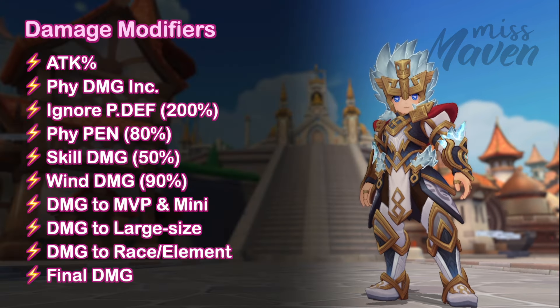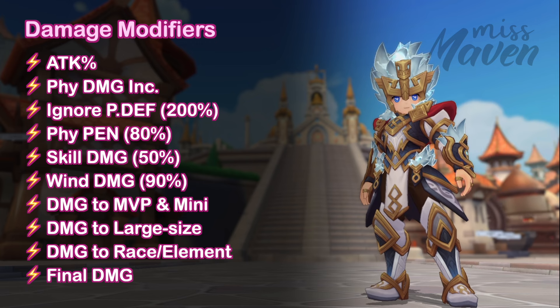As for damage modifiers, these are the ones that can further boost Thor's damage output. Additionally, when clearing instances, you will need at least 200% ignore physical death, 80% physical pen, 50% skill damage, and 90% wind element damage, because most of the newer instances have higher wind damage reduction.